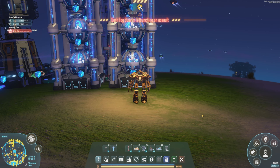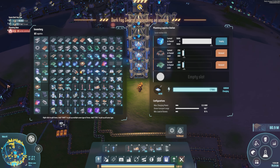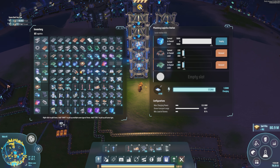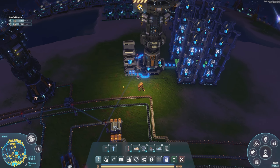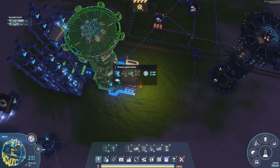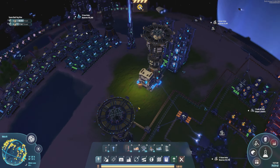You can see we have a PLS, or a planetary logistics station. I have the magnetic coils coming in and obviously the circuit boards, and we're able to store 5,000 of the blue science here - the science matrix. I've also got round the back here basically a line coming out into storage, and then this line will feed back in, and it'll start storing a heck of a lot because mid to late game you start needing a lot of the science matrix stuff.